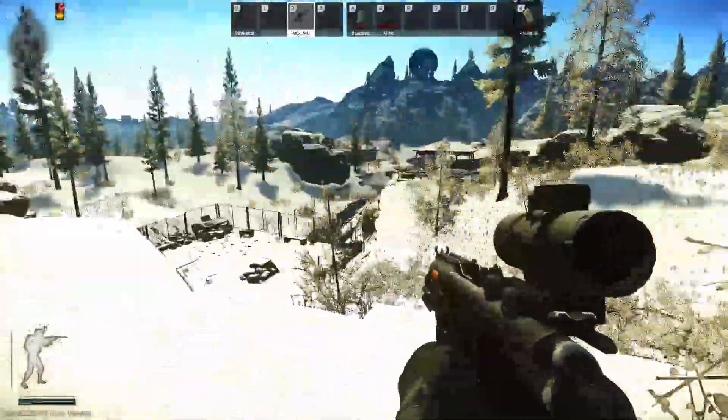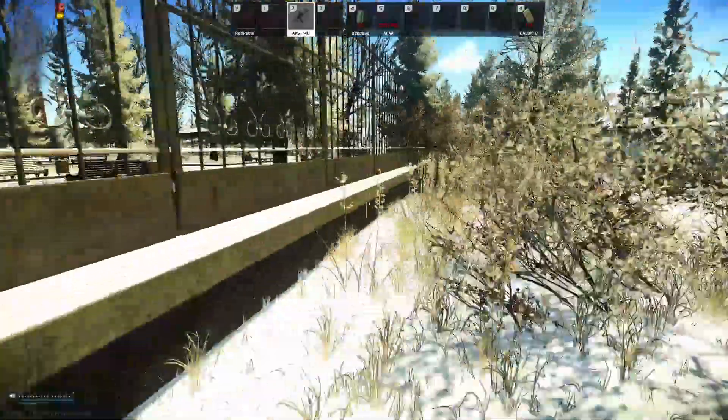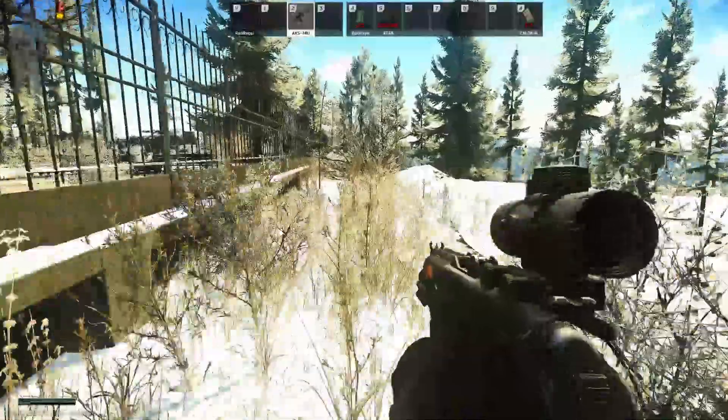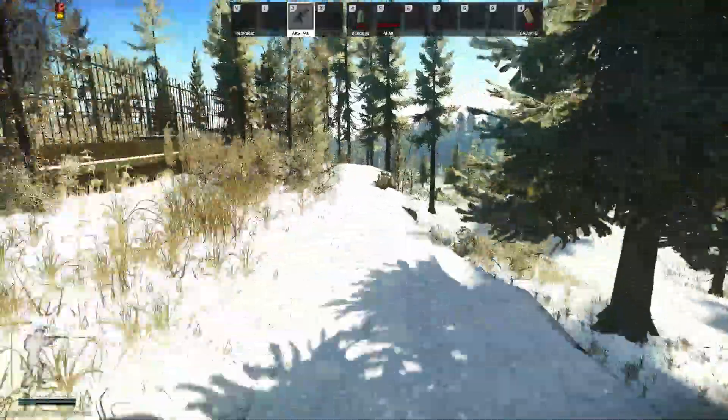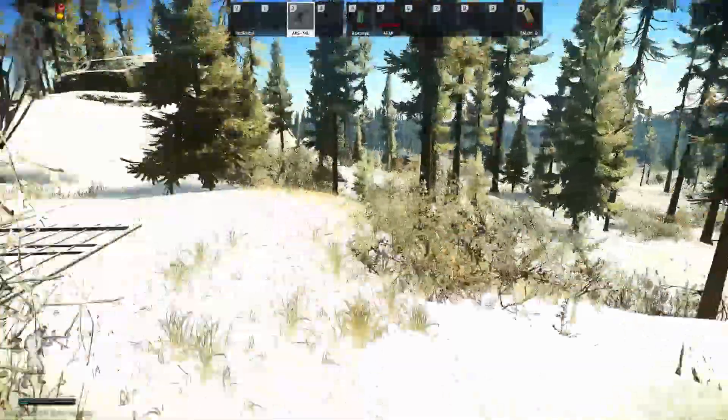On our right you can see Sniper Rock. We're going to come through here to the western corner. Reserve dome — look down, there's a rock formation down there.